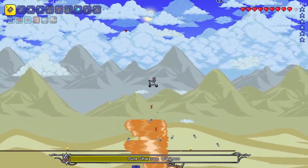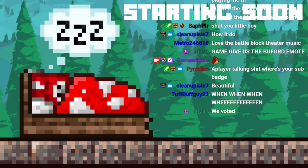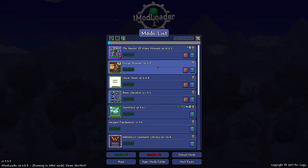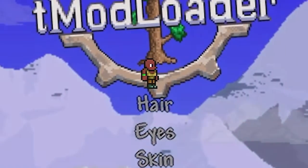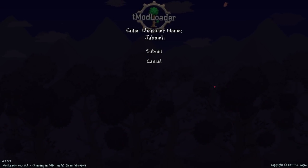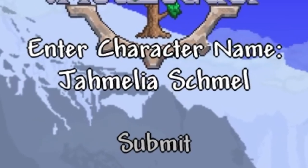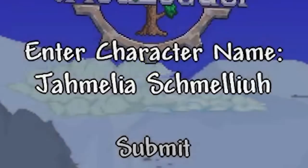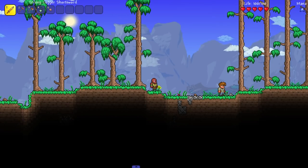Alright, here's the mod list - put this at the beginning of the video Ryan when you edit it. New character, boom - there's our character right there. It's a female so we're gonna name her Jamila Schmelia. Perfect. Dirt blocks in our inventory already, that's poggers.